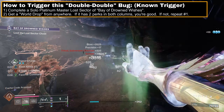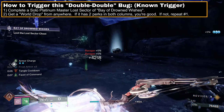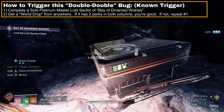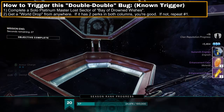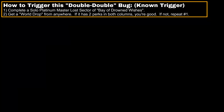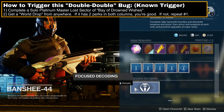One trigger for this new bug is completing a solo platinum run of today's Master Lost Sector, Bay of Drowned Wishes. However, you won't get a weapon to drop, and you don't know if this new bug has actually activated, as you aren't guaranteed to get double perks in both columns. One friend got it on their first clear; I got this to happen on my second.